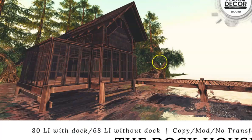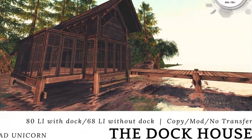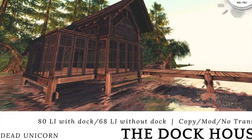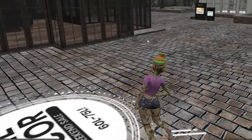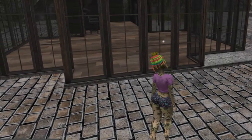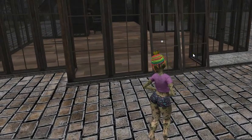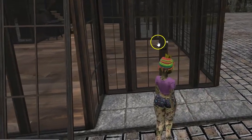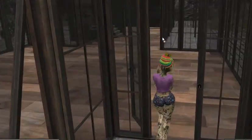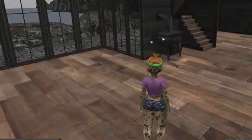On SL Home Decor, this is a potential grand poob because it's Dead Unicorn. It's a dock house — 86 land impact, or 68 without the dock. We have not seen this one. Oh, these are interesting — the doors open outwards. That's cool. You have intruders, they're not going to be able to figure out how to get in.